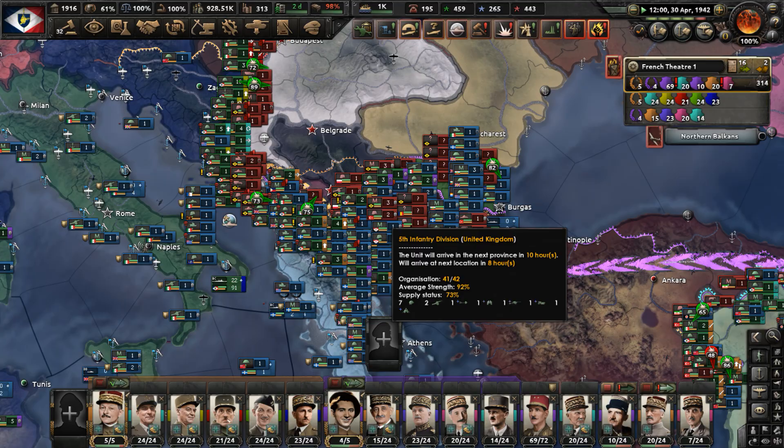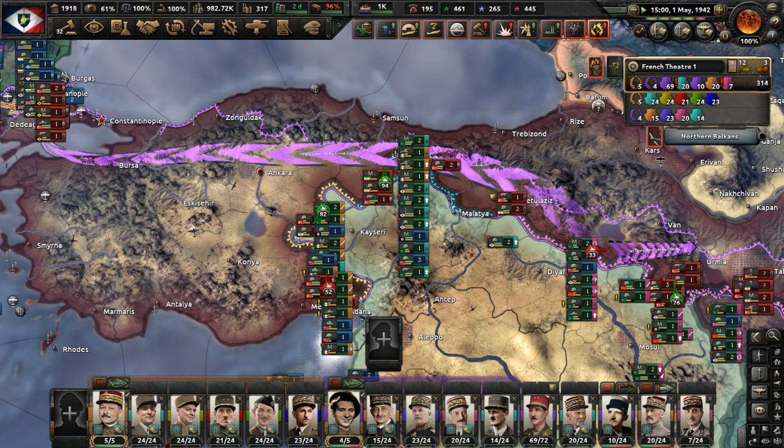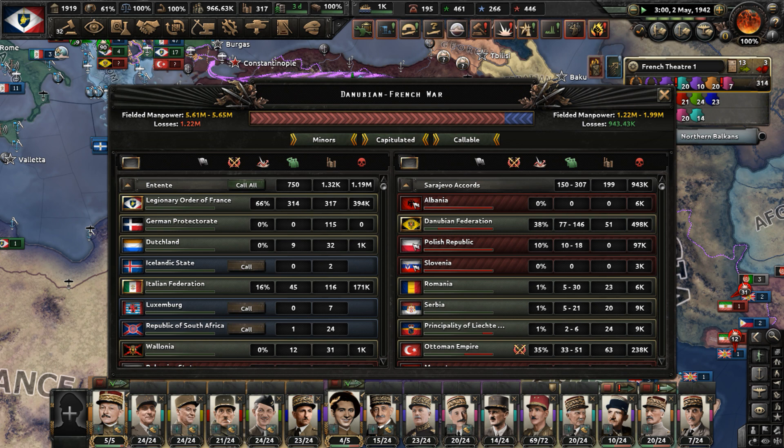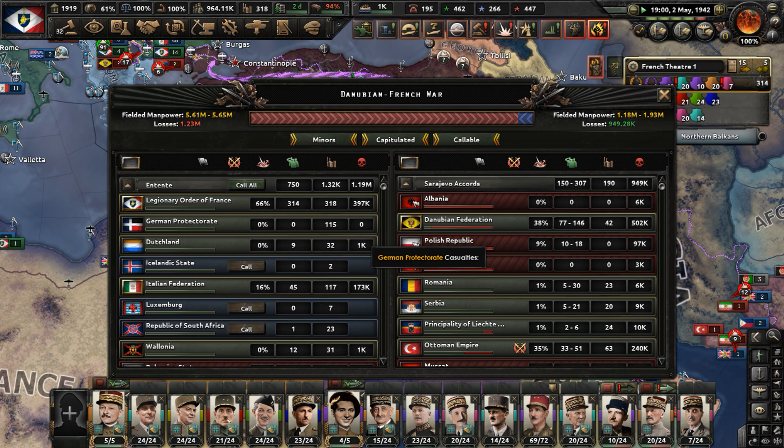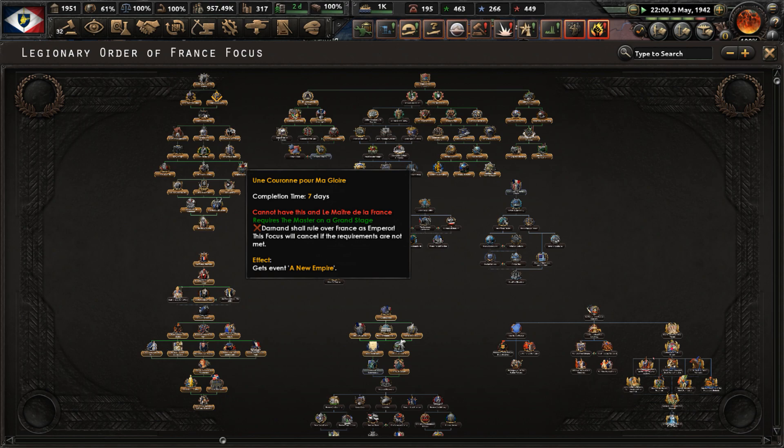We're attacking them from both sides, and it looks like we might have a unified front line. We have Army Group 2 moving into Persia and the Ottoman Empire. The Ottomans have taken a lot of casualties in this conflict - they've taken 238,000. We have taken 397,000. The Danubian Federation has dealt us a lot, but we're just having to tank through any casualties we may take.